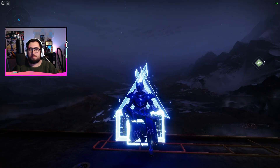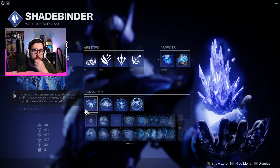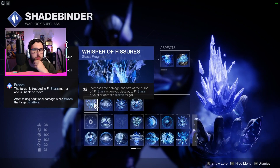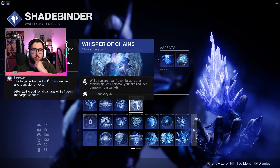It's a lot of fun, so let's get into the build nice and quick. Subclass we're going to go Shadebinder. In terms of fragments we've got Whisper of Fissures, Whisper of Torment, Whisper of Shards, and Whisper of Chains.